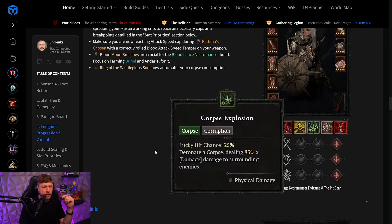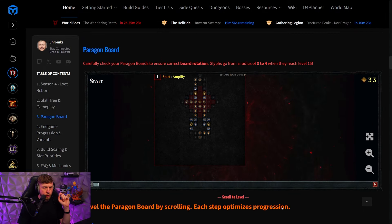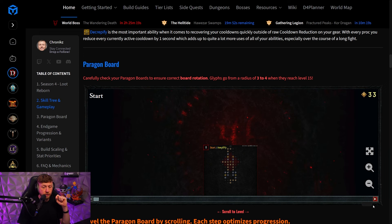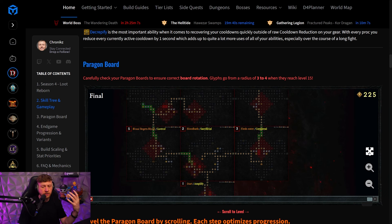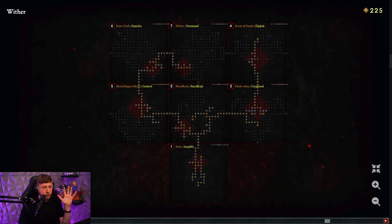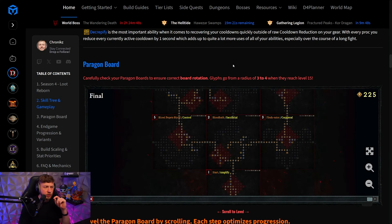On the Wither board, once you've placed all glyphs and paragon boards, in the very last step you can see in the bottom-right where stuff lights up red for points to remove and green for where to put the new points. This is a very nice feature that makes it much easier to optimize after you're done leveling.